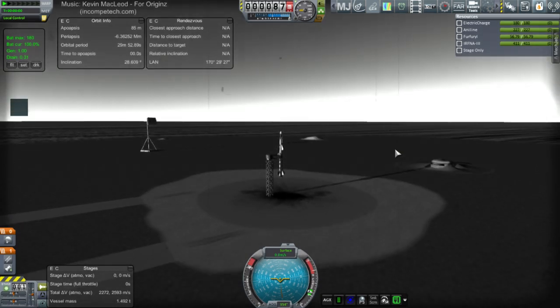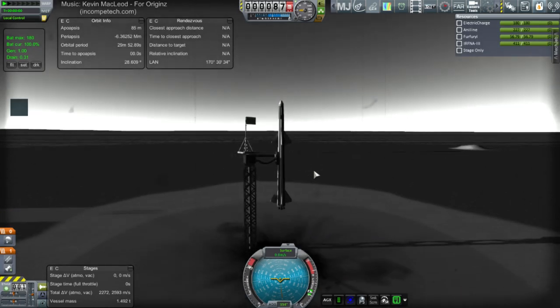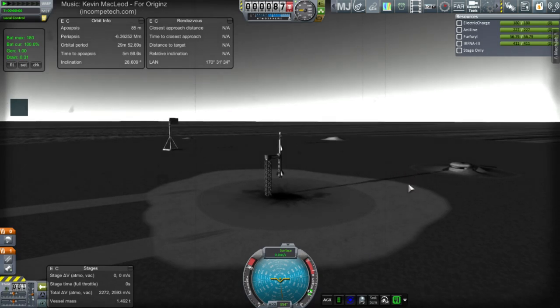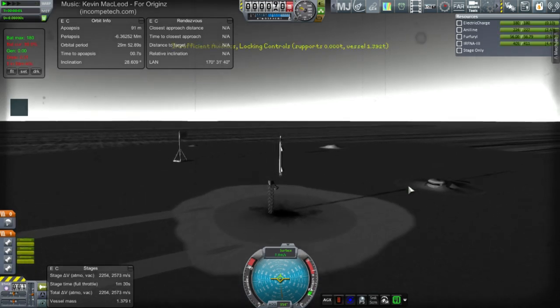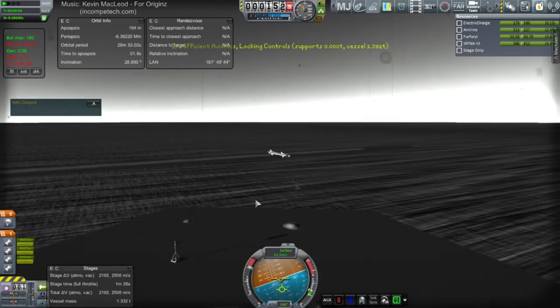Throttle up — this one has tilted rear fins and straight fore fins. So that's the way it is. Here we go. Oh man — one engine down.